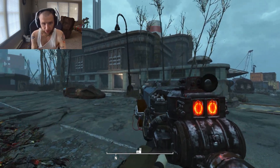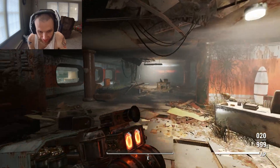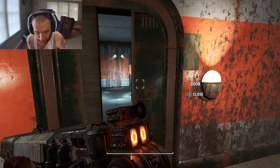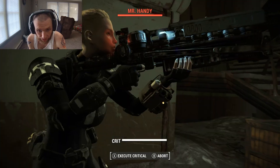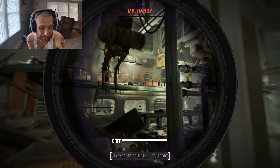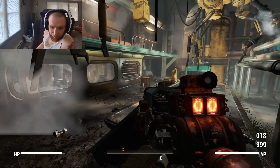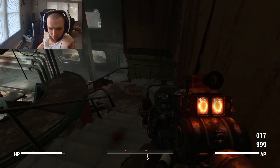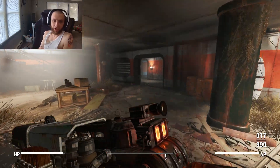Alright, walking up to the General Atomics factory which should have robots. This is my robot-killing Gauss Rifle — it's an extremely powerful Gauss Rifle anyway, but I've designed it to be extra effective against robots. There's definitely a Mr. Handy right there — absolutely annihilated. I can't describe how unnecessary the overkill is. It kills robots better. Mine also has special mods that make it explode.